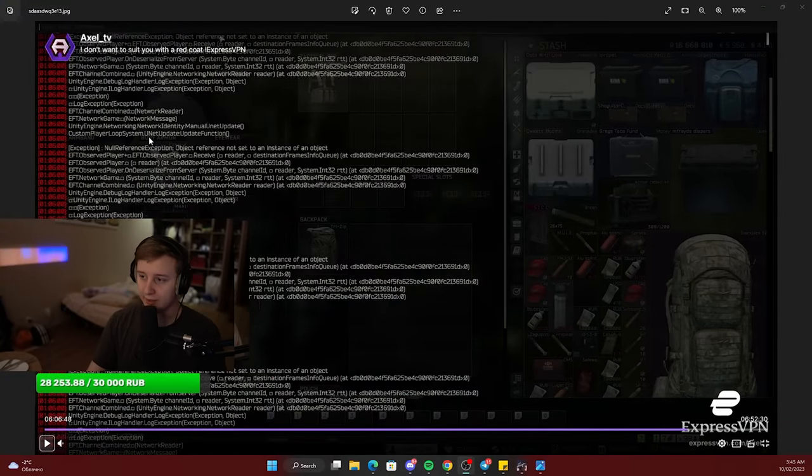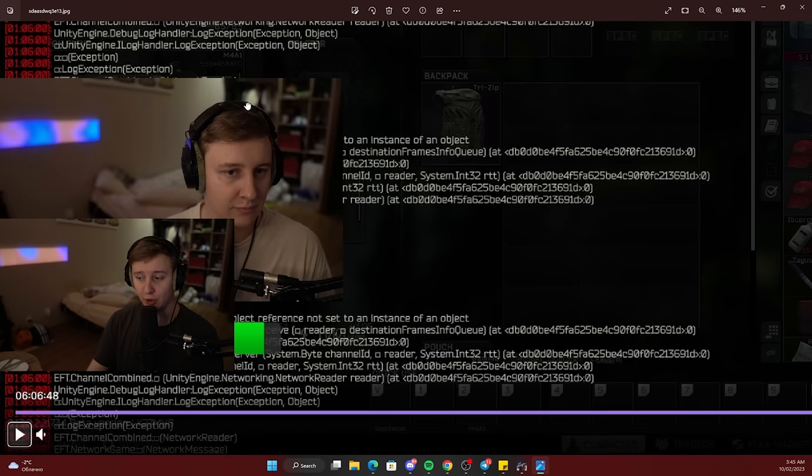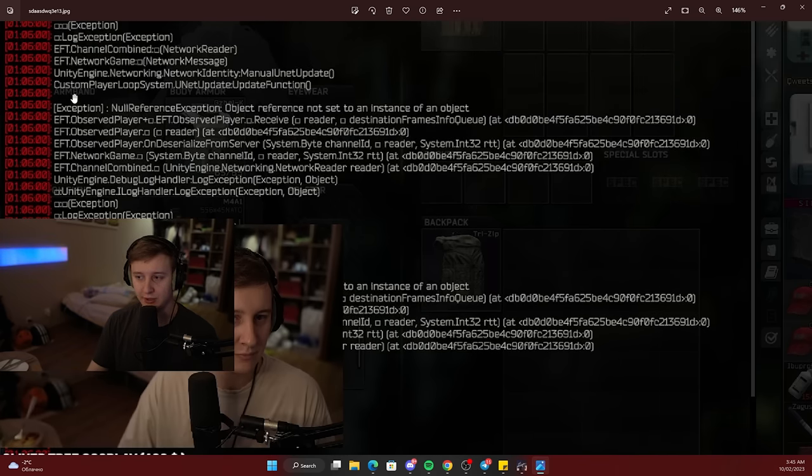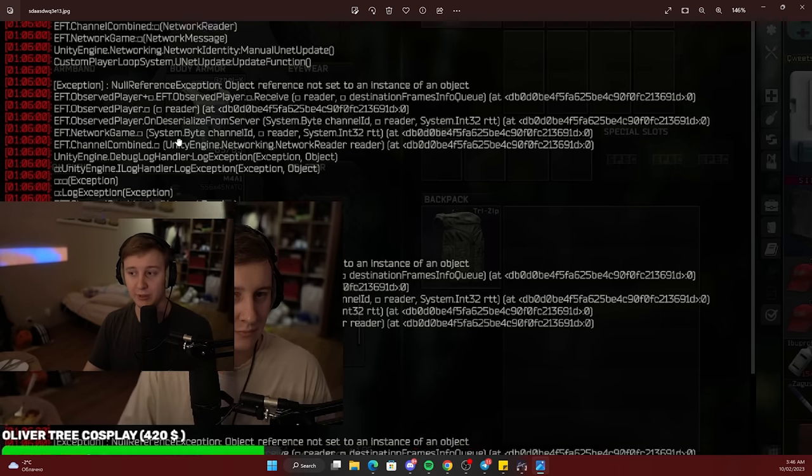If you're getting this kind of error in your console — you can open the console by pressing the tilde button on your keyboard — you can see plenty of errors. All of these errors are popping per second; you're getting like a few hundred, if not thousands, of lines per second in your console. In my case, if I was playing and I got an invisible player, I would get all of these errors. I would open the console and my game would just crash. So if that happens to you — if you open the console and your game crashes — it means there is an invisible player in your lobby.